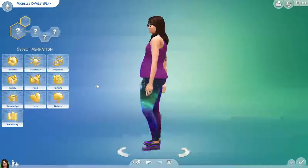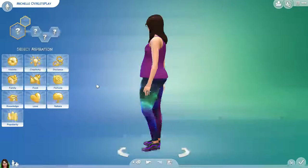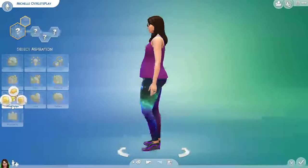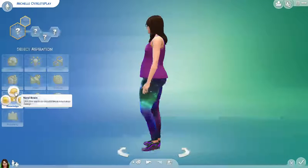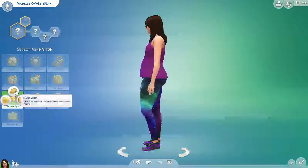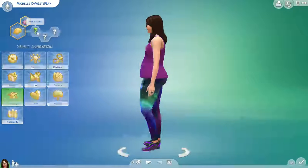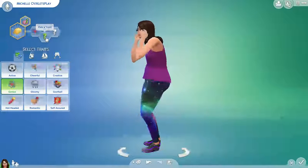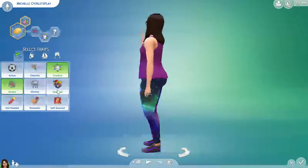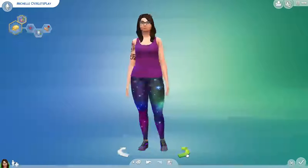So I have to pick her aspiration. I'm thinking I want her to have an aspiration that I kind of want, and that's knowledge for sure. I think I'm going to put nerd brain. And then we're going to pick her traits - she's going to be a genius who is creative and romantic.